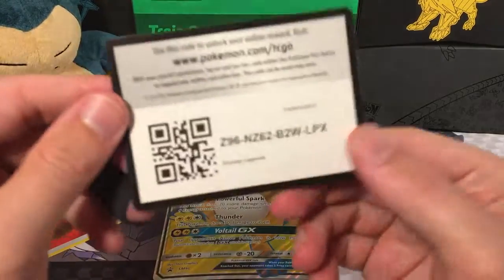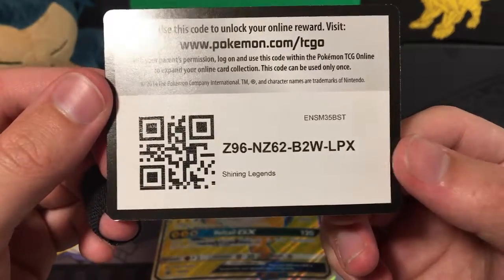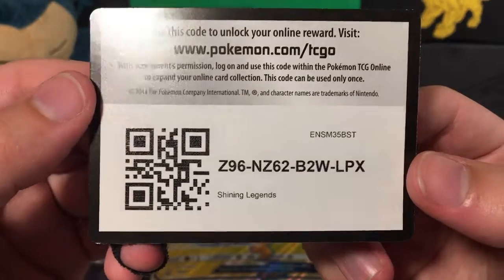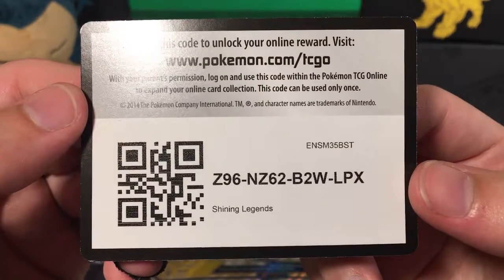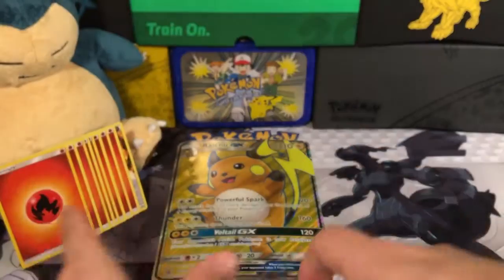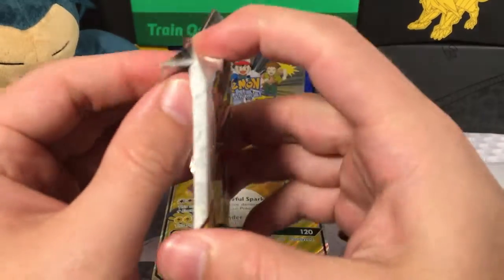Let's go ahead and share the code card, because sharing is caring. If you've already got one, let someone else have it. Let me know what you got in that — it could be good, like a Fire Energy or a Shining Fire Energy. We gotta get one of those soon.